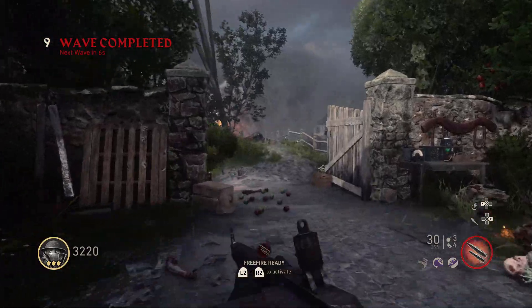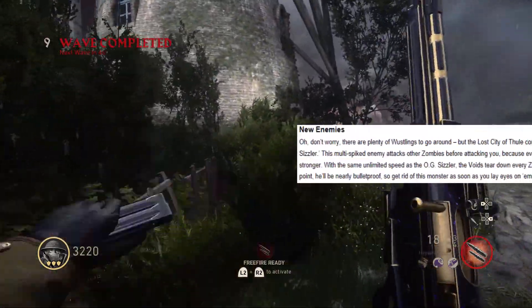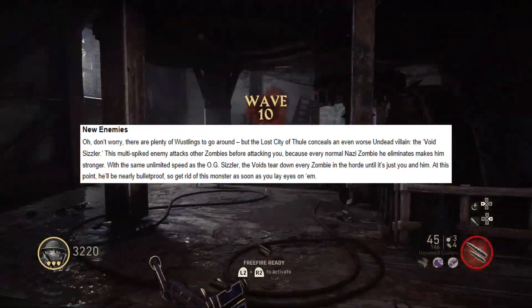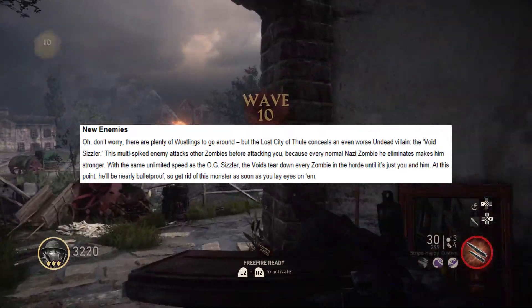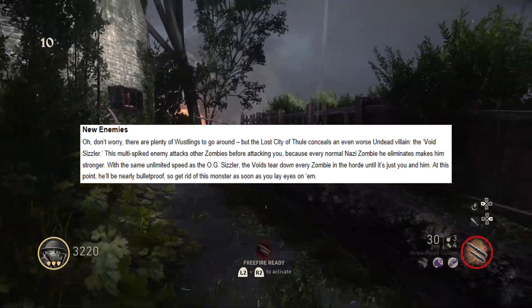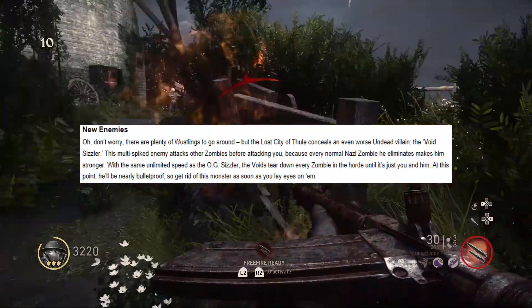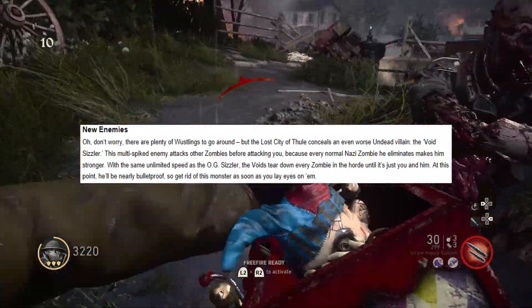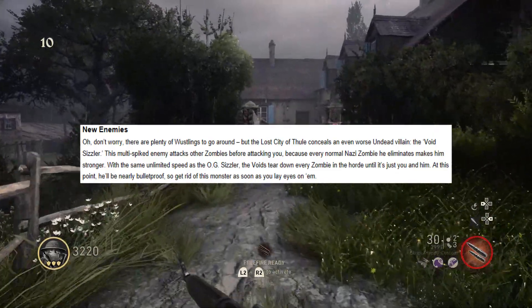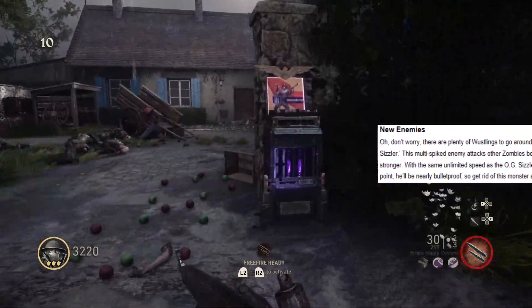Next, we have a piece of information that tells us about a new enemy that we will be facing, which is called the Void Sizzler. This multi-spiked enemy attacks other Zombies before attacking you, because every normal Zombie he eliminates makes him stronger. With the same unlimited speed as the OG Sizzler, the Void tears down every Zombie in the horde until it's just you and him. At this point he's pretty much bulletproof, so get rid of this monster as soon as you lay eyes on him.